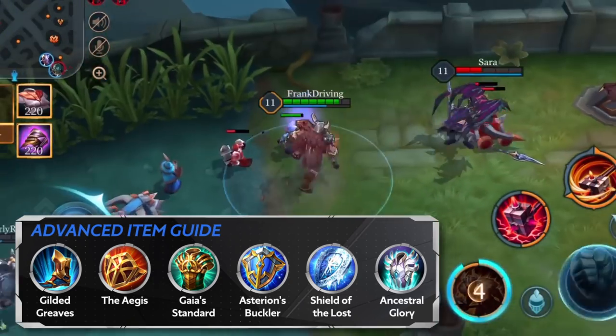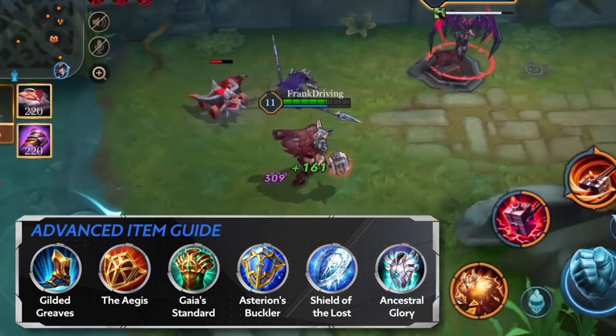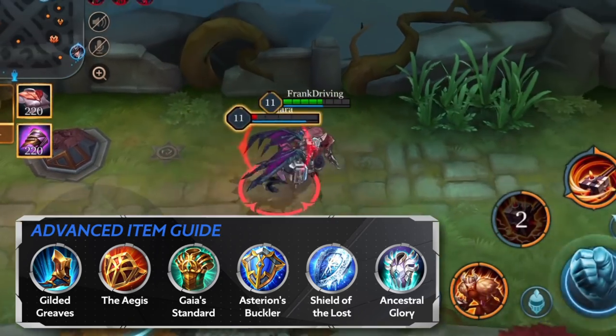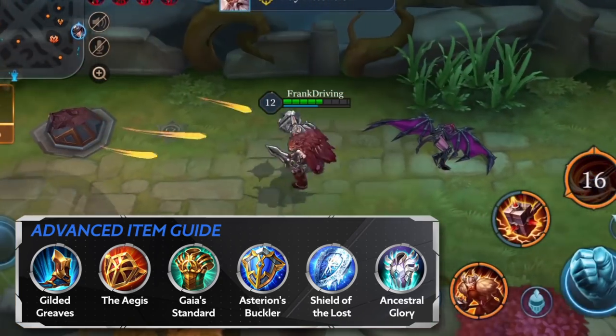For the third item: at this stage, the enemy mage is usually at its most powerful, so you'll want to ensure they can't get any kills off. Gaia's Standard will get you more health and magic defense, which will help shut down their mage in group fights.